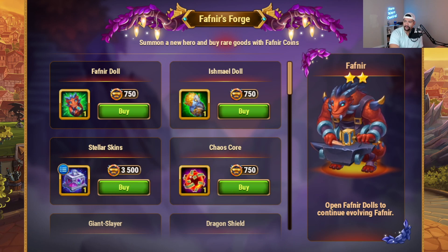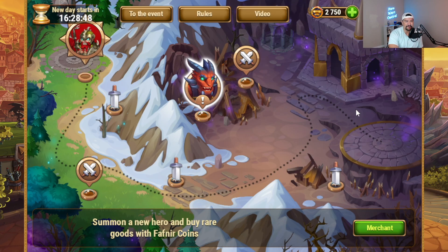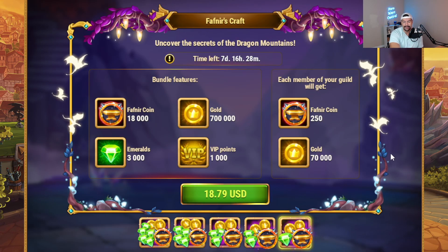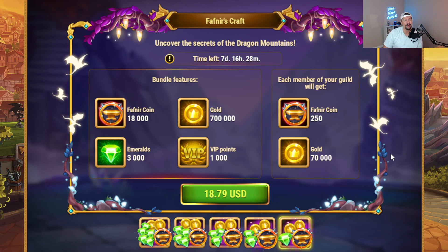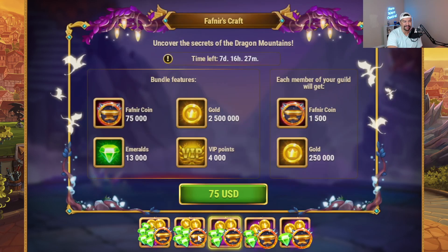You need to buy 180 stellar skin chests to guarantee all three skins, and that is 630,000 Fafnir coins — so you're not going to be able to do that without spending money on this event. As for the value of the Fafnir coins in the bundles: at the best emerald value, it's one dollar for 1,276 emeralds. If you take away the 18,000 Fafnir coins from the bundle and just buy it for the emeralds — which you absolutely should not do — then the bundle should be valued at around three dollars. The game has placed a very high value on these Fafnir coins. If someone in the comments has calculated the emerald-per-coin rate, please let me know on Discord and I'll add that to the blog post.